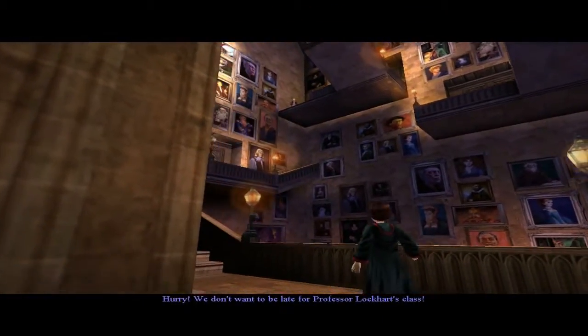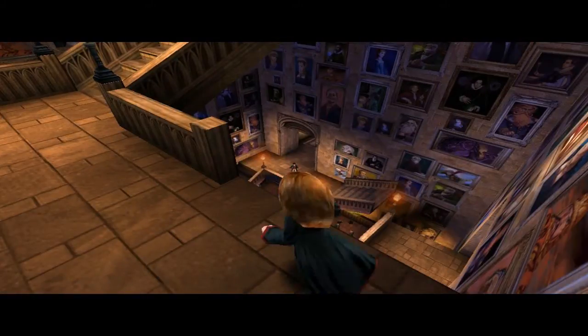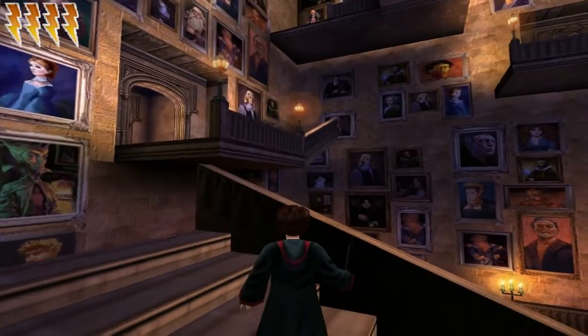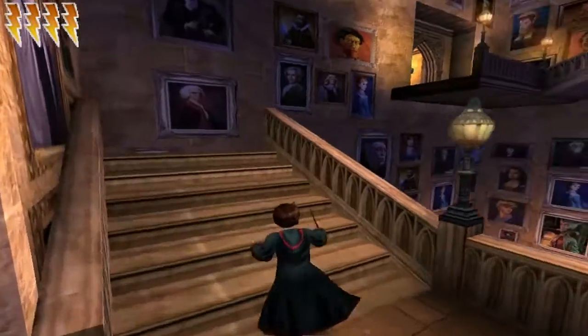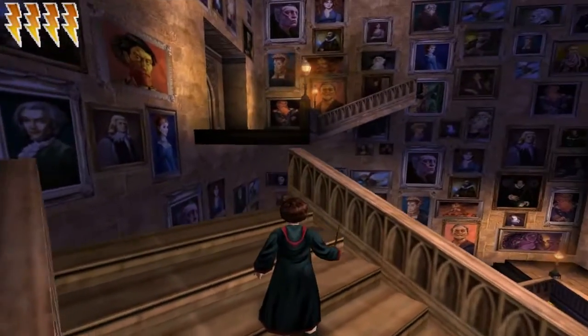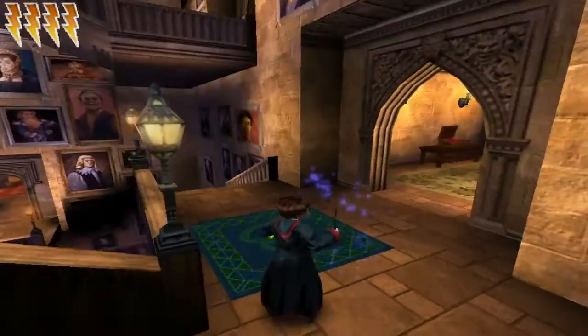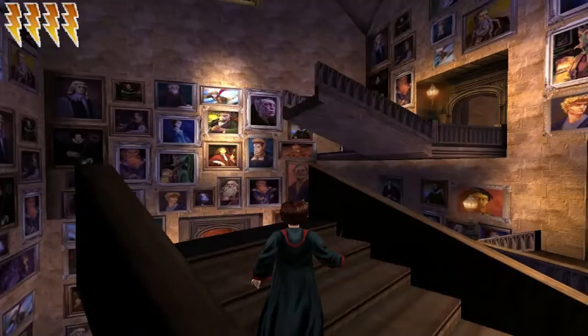We don't want to be late for Professor Lockhart's class. I don't know what she means by 'we.' There you go — Spongify is going to let me activate these trampoline things, which is going to be super duper cool.